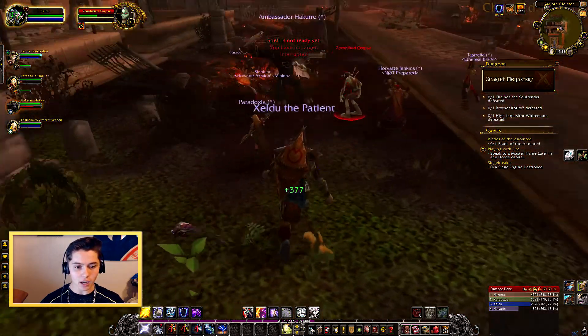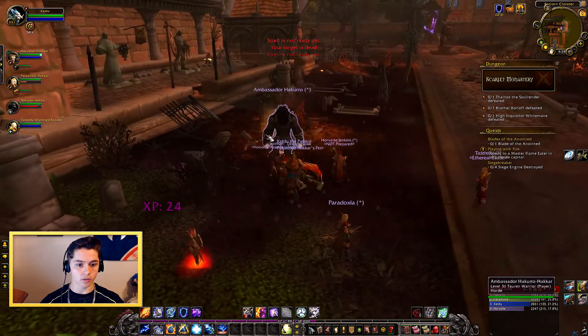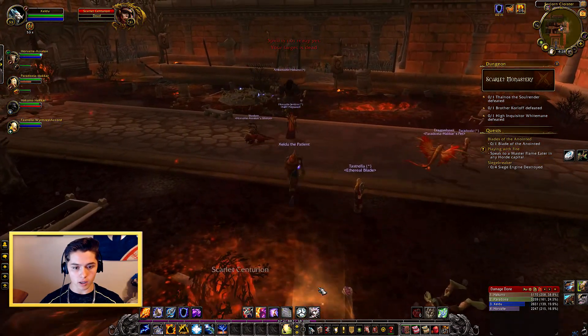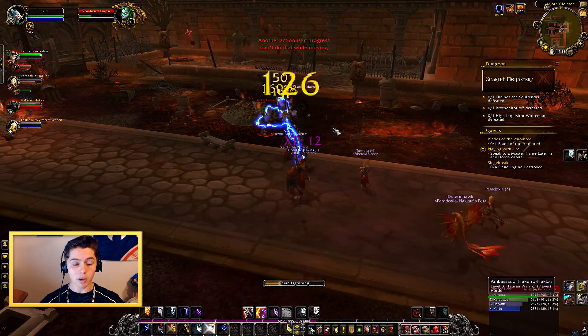Hey, get this guy off of me — he's after me, I don't like it. Put down a totem right here. Oh, they're already all dead, alright cool. I can loot this guy — Silver Thread Armor, that's not very good, I don't like that. I'm just going to keep casting chain lightning because that's what it does.